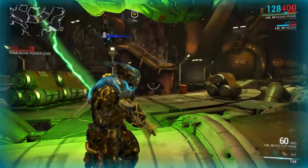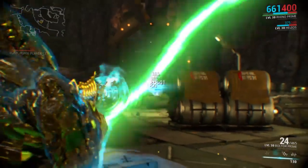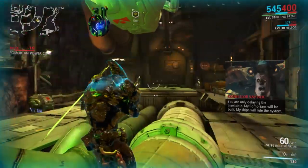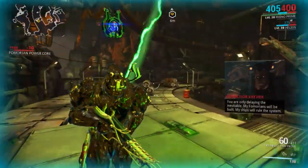It is said that Calypso enchanted her singing to trap the fabled Greek hero Odysseus in her island and make him her immortal husband, forcing Odysseus to be separated from his wife Penelope. Calypso is an infested survival mission and upon successfully completing this mission, you will be awarded with the Mirage Systems Blueprint. Once again, to continue the quest, you must build the systems and acquire it from the foundry.